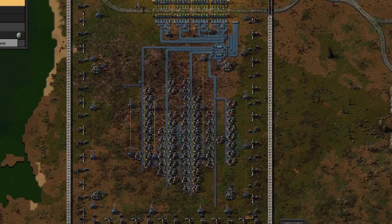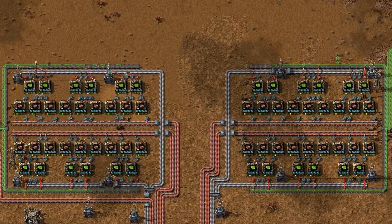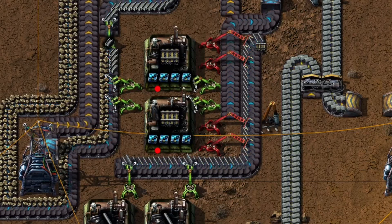Outposts are much more than just little mining stations scattered around the map — they're your factory lifeline. They supply the copper, the iron, the coal, all the fundamental resources that everything else in your base depends on. If one outpost stops working, it doesn't just affect that location — it can choke your smelters, stall your production lines, and eventually bring your entire factory to a standstill. Unlike your main base, outposts are far away and that distance matters.